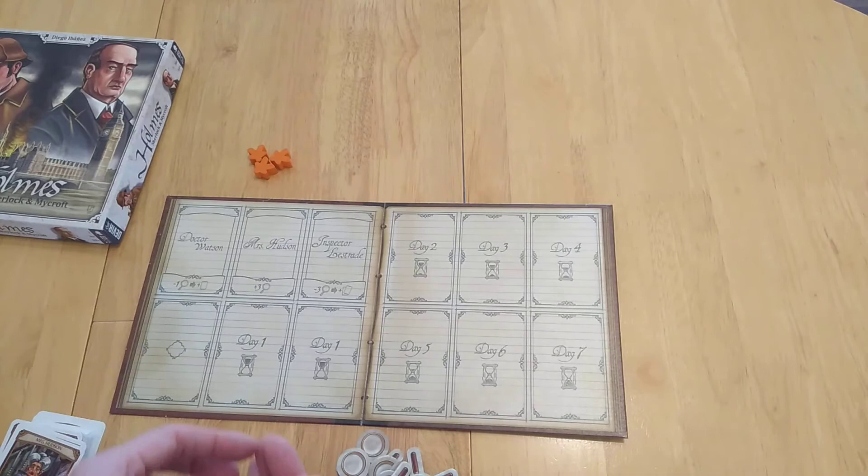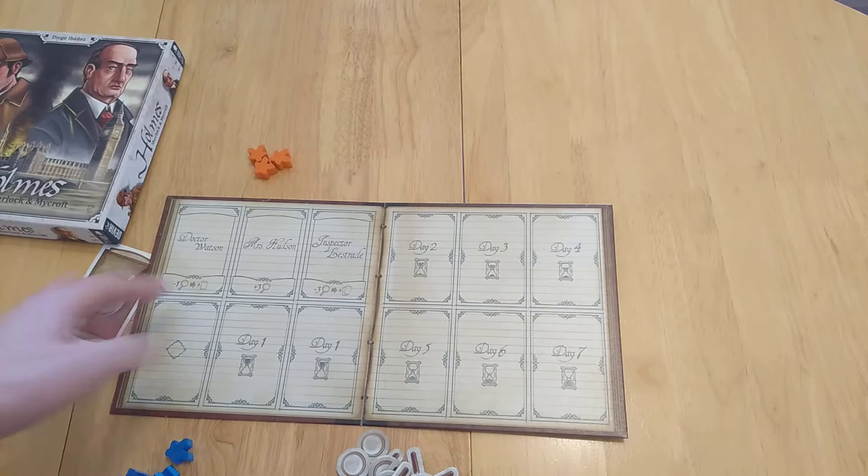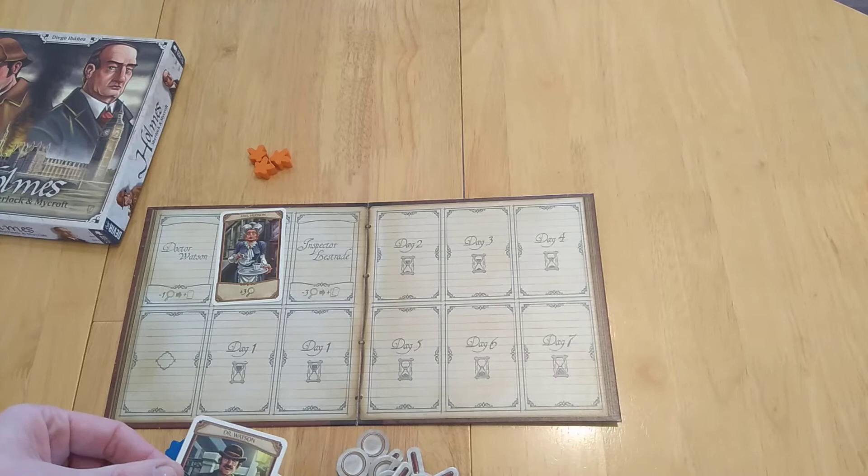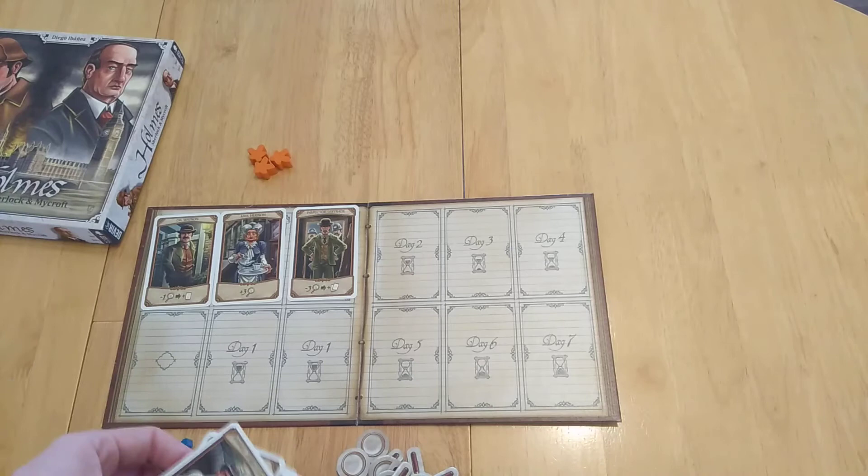You're going to have three pieces each — let's say one player is orange, the other is blue — and you'll lay out some cards. The top row on the board are specific permanent cards: Mrs. Hudson, Dr. Watson, and Inspector Lestrade. They are always going to be there.